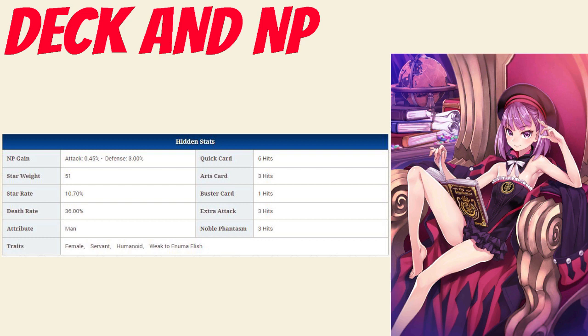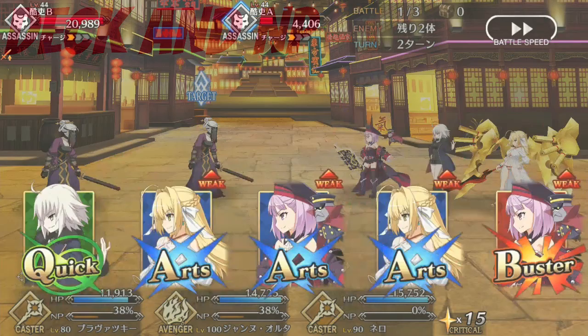She has a Noble Phantasm gain rate of 0.45% and a star rate of 10.7%. Overall, she does have good Noble Phantasm gain due to her 3 Arts cards, but it's still low compared to other casters, and she has above-average star generation thanks to her 6-hit Quick card.